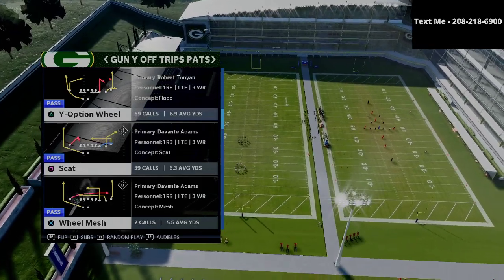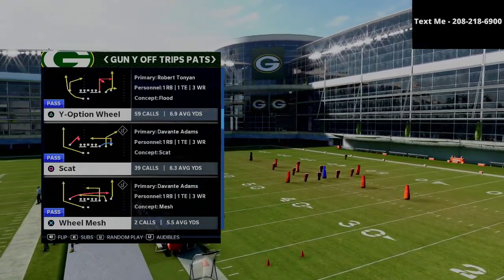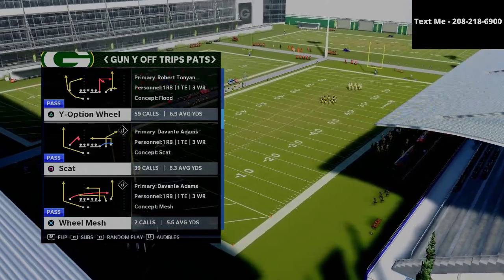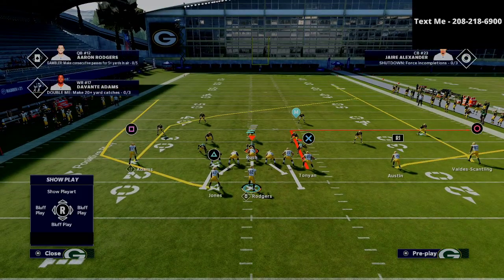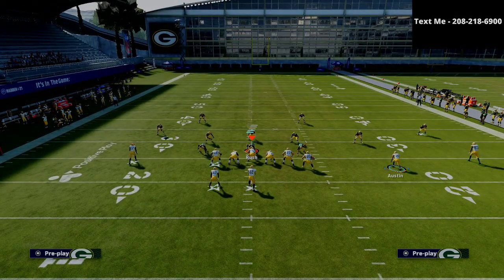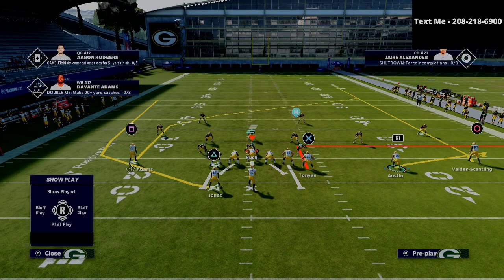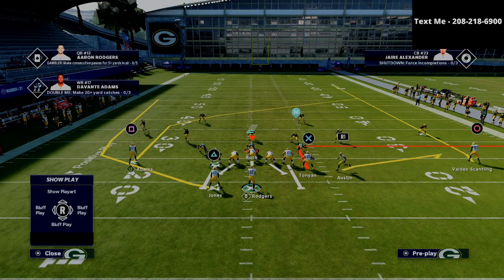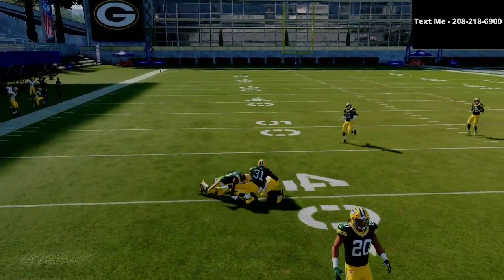The play we're going to be talking about today is Y-Option Wheel from the U-Trips. The U-Trips is just such a fun formation because everything fits — it's a very well-designed formation and scheme. You're able to pass protect on both sides, so if there's any double-edge pressure you can max protect. For the play setup, we're going to take our tight end and put him on an out route, then put our slot receiver Tavon Austin on a flat route. Then we motion the R1 receiver to the left and snap the ball right about there.